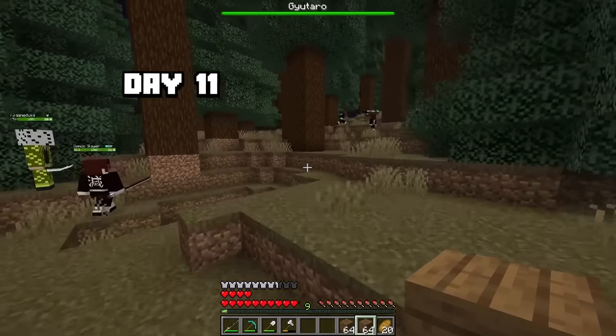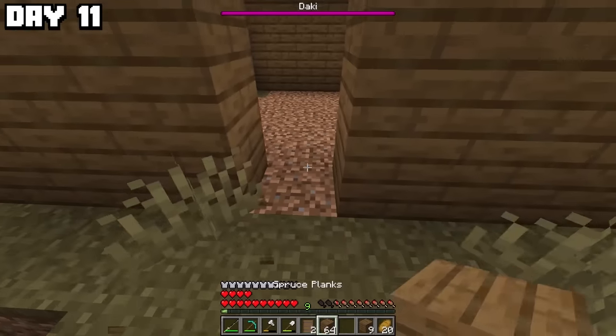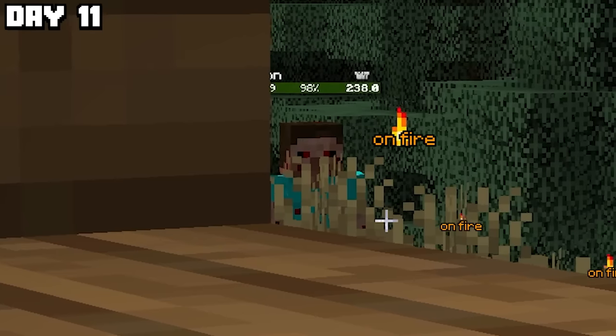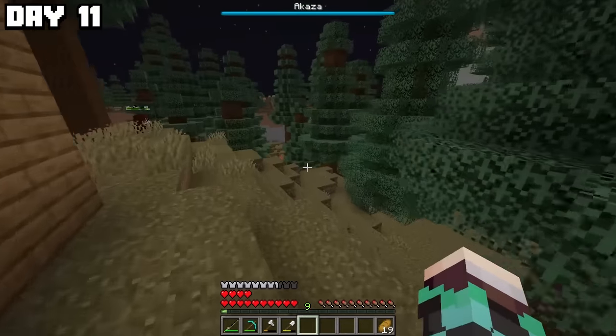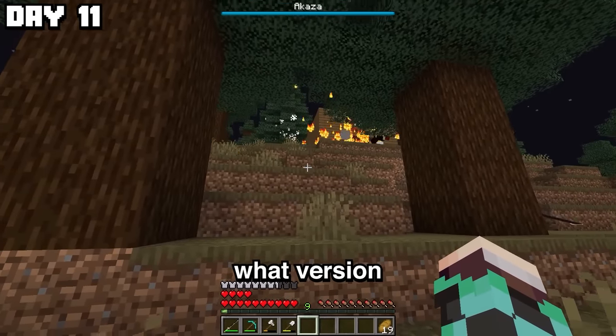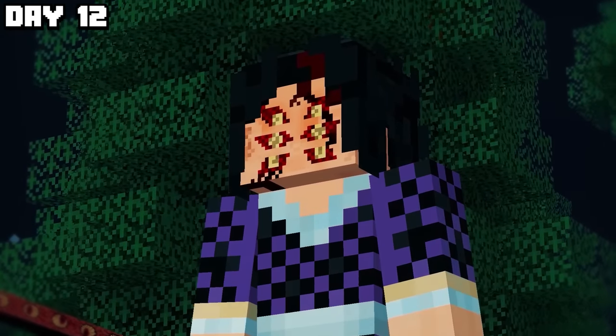On day 11, I came across a new biome that spawns tons of demons, so I made it my base. A strange demon on fire was lurking outside with a lot of health, so I did the only thing I could with Zenitsu's sword — I ran away. I have no idea what version that thing was added. Day 12 is when things went from bad to terrible.